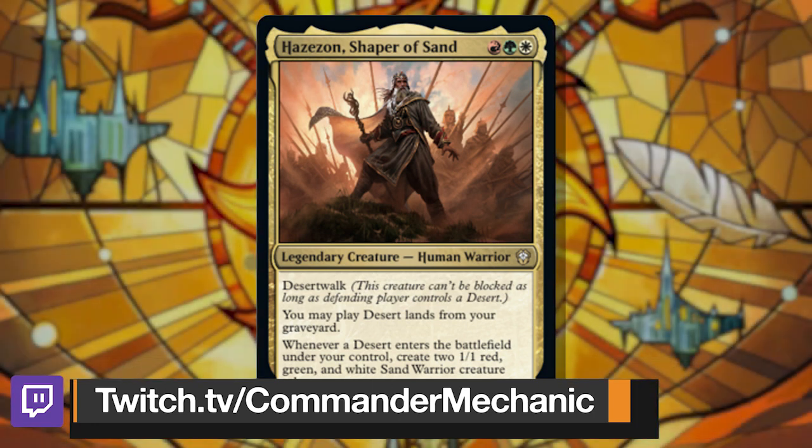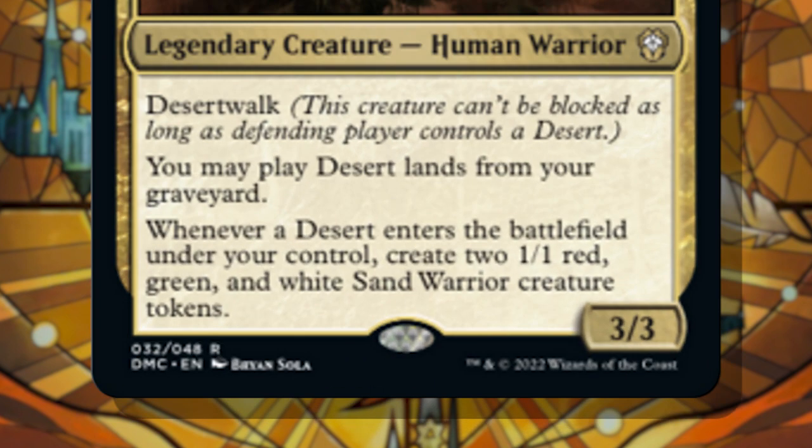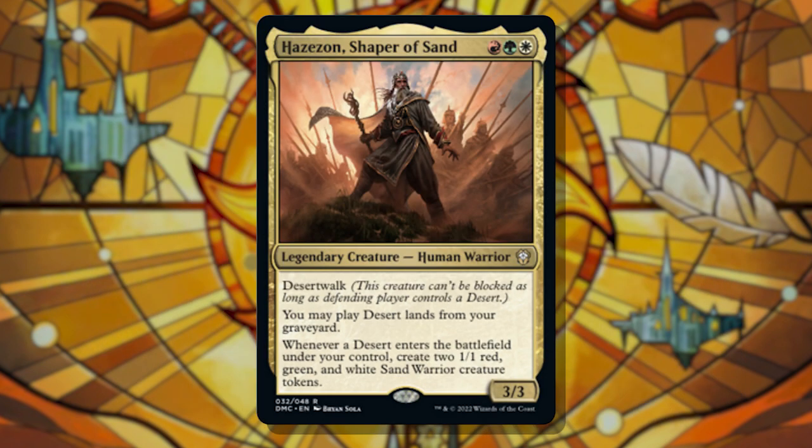Hazezon is a three mana Naya — red, green, white — human warrior that reads: Desert Walk, meaning he's unblockable if the defending player controls a desert. You may play deserts from your graveyard, and whenever a desert enters the battlefield under your control, you make two 1/1 red, green, and white Sand Warrior creature tokens. So naturally Hazezon wants to focus on deserts, an obscure land subtype.